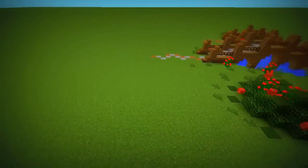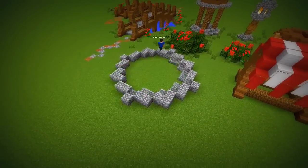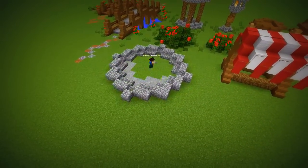A fountain can look really nice in rich places. Just build a giant circle and fill it in with falling water.